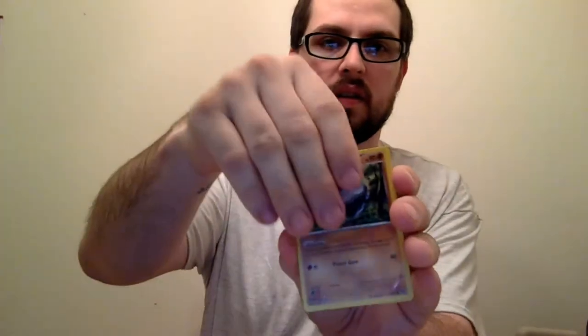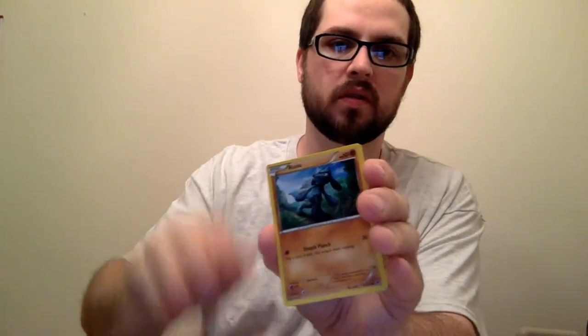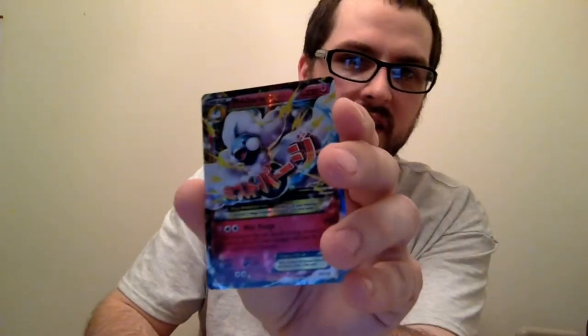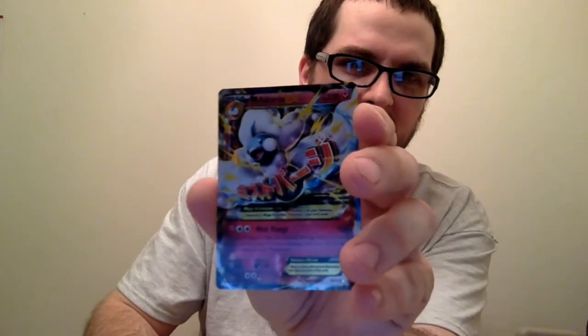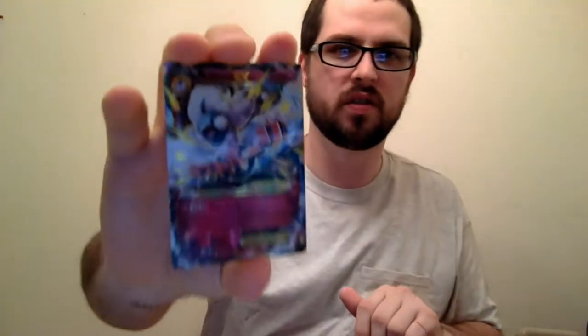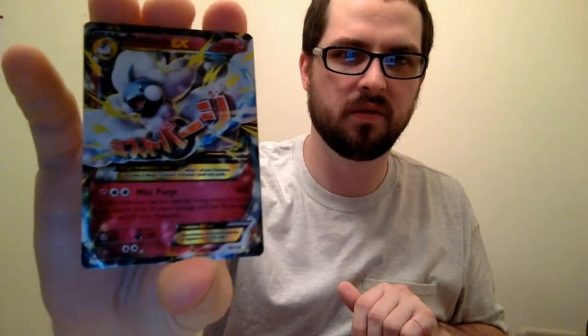I'm going to bust out the right side. Keep on trucking on here. That's a little white code to start — it's going to be good. Carbink. Shuckle, Reverse Holo Deerling, and Mega Altaria EX — now we've got both of them. Mist Purge — we're pretty good. Not bad.